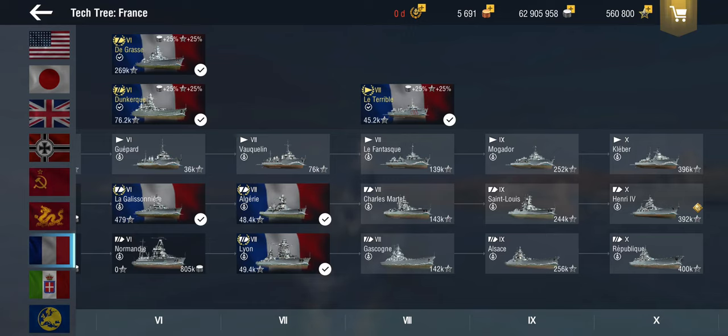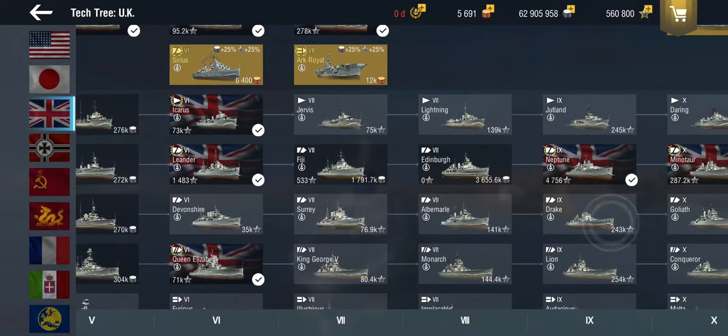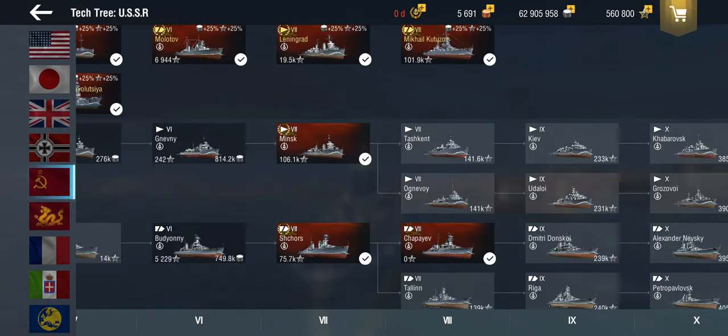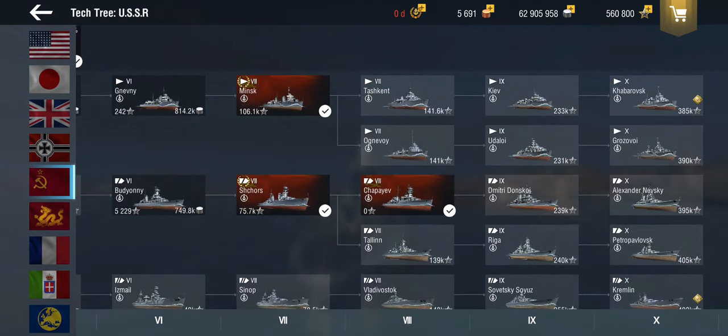Then we have light cruisers, and again there's a bit of a gradient. Starting with the British, you've got ultra light cruisers — I often say the Minotaur is probably one of the best tier 10 destroyers, because it is a very light cruiser. Light cruisers have more guns; at least the British have an amazing amount of torpedoes and smoke screens as well. Generally, light cruisers are ships you'd use as screens, ranging from ultra light cruisers up to things like the Soviet cruisers ending at the Alexander Nevsky, which has 180mm guns and is technically not a light cruiser anymore.